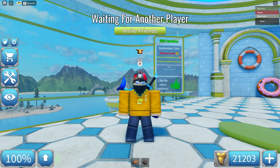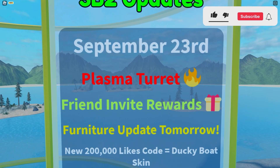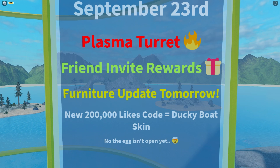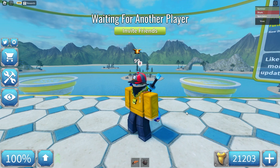We finally have a new update on Charby 2. It's not a huge one, but as you can see, September 23rd, we have the Plasma Turret — a new turret, which is exciting. We also have the Friend in White Rewards, which we'll check out later, and a Furniture Update tomorrow with a lot of new assets for the boat builder. The egg isn't open yet, but that's fine.